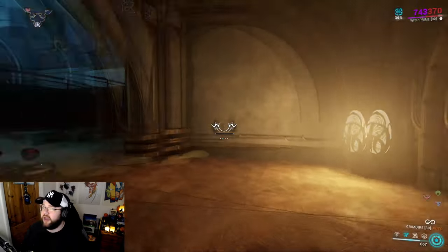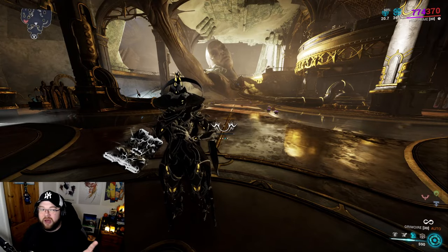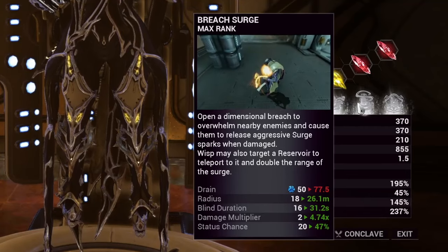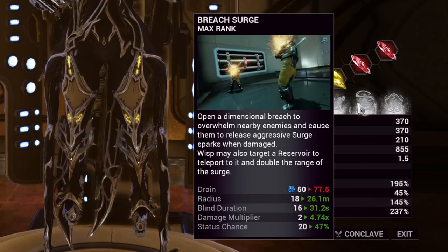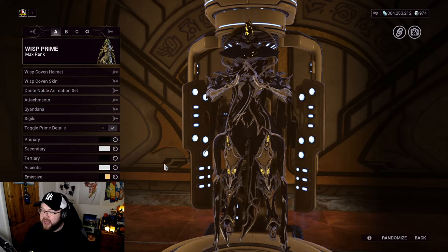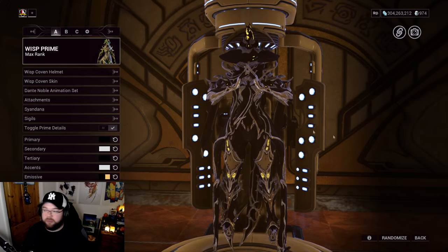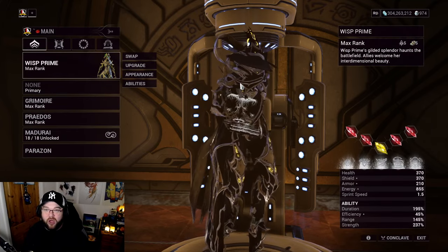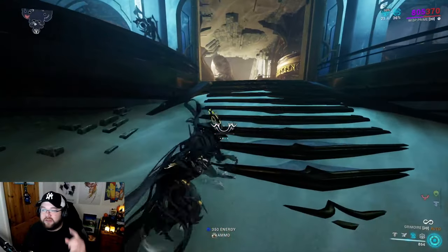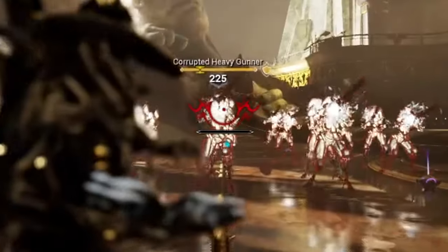Now we've got Breach Surge. I'll try to show what it looks like when pressed. I've been having a bug in the simulacrum - it keeps breaking. Basically, she pulses off sparks that spiral around her. It would be on your energy color so it's easy to see normally. I apologize for the visual issue - it worked just before recording but broke when I went into the arsenal.